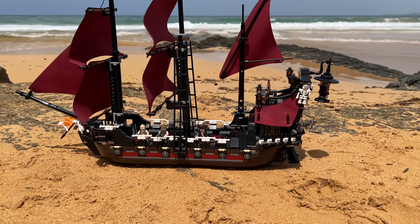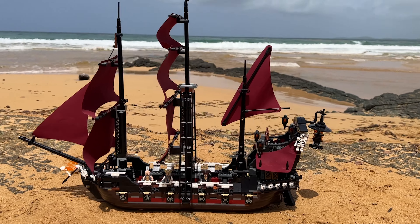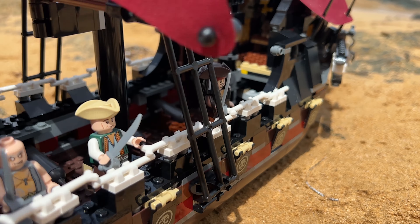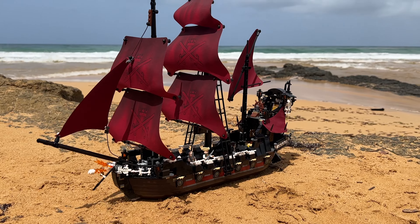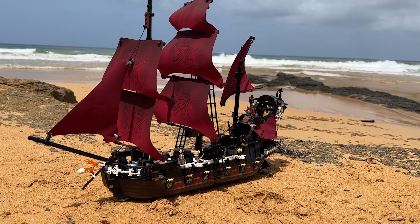Another beauty of a ship — this set is amazing. This one's probably my favorite pirate ship just because of the color scheme. The red, black, and white color scheme works so well. Just take a look at it next to the sea — doesn't that just look amazing? You see that off in the distance, like wow.